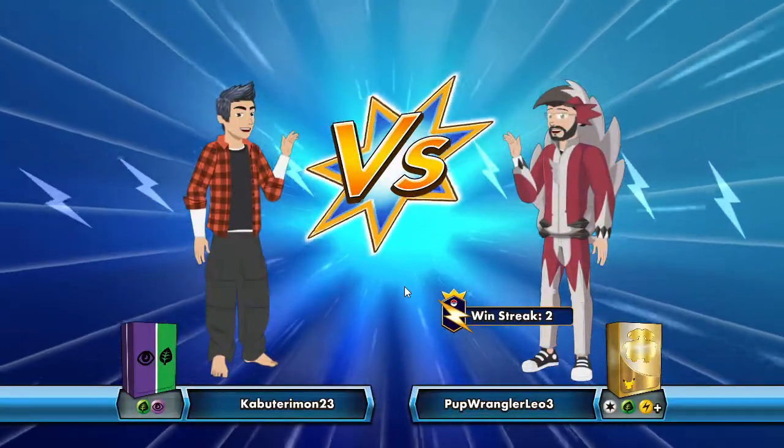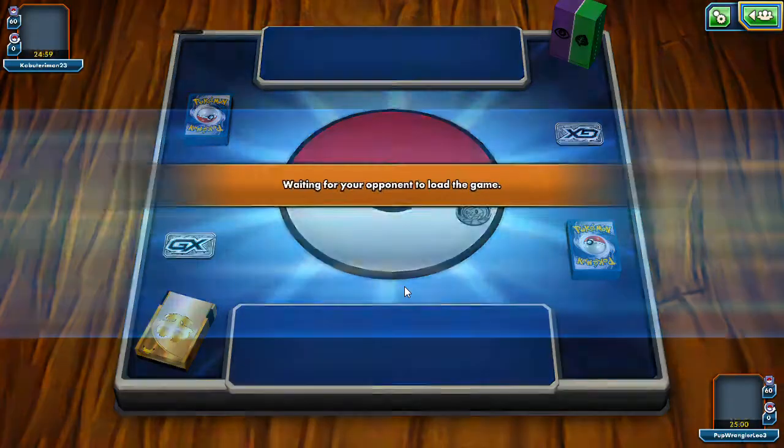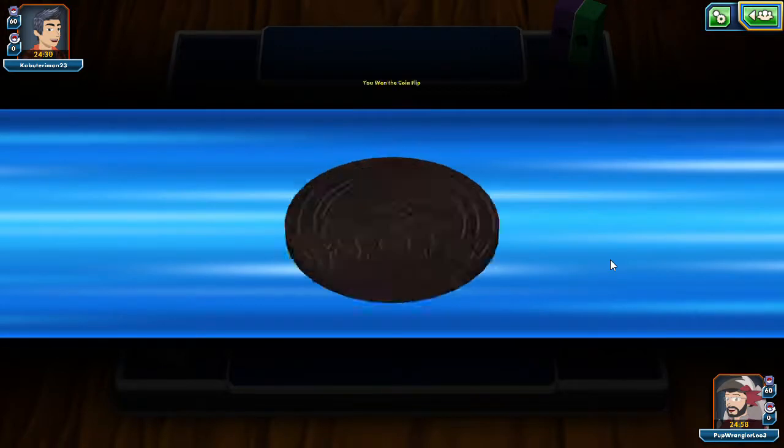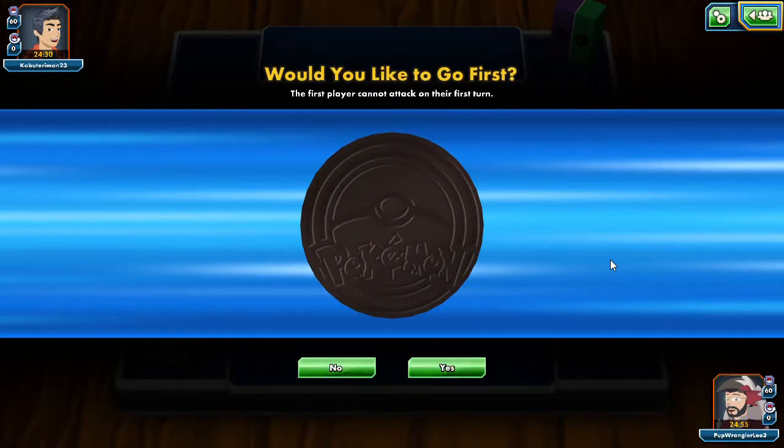We're playing Venusaur Necrozma. If you guys think of a cool name — like 'Black Ray Totem' or 'Venusaur Spread' or 'Spreading the Dinosaurs Thin' — let me know down in the comments. Hashtag the name you think the deck should be called. Venusaur really makes spread decks very easy to charge up, which I love.